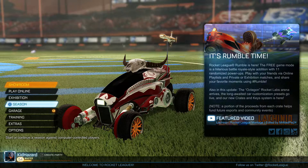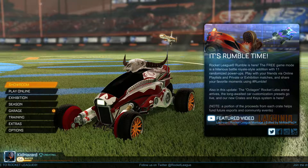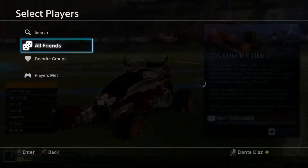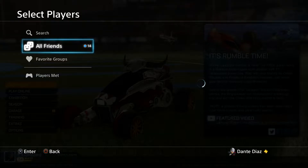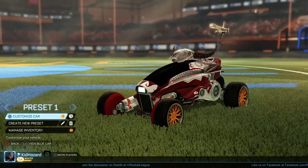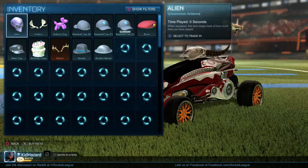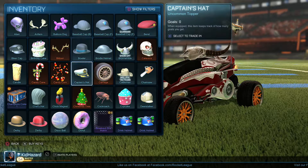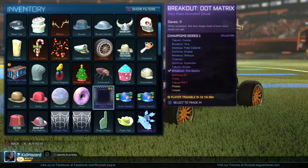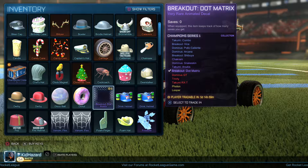First things first, they changed the whole interface — you can create a party or send messages to each other while in the party, invite people, and so on. Let's get away from that real quick. Let's go to Garage, then Inventory. Here you can change everything. Also, if anybody wants to trade, I don't use these items — hit me up, that'd be very appreciated.